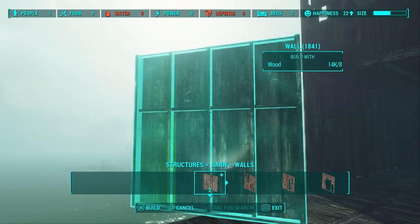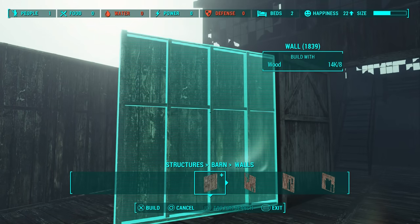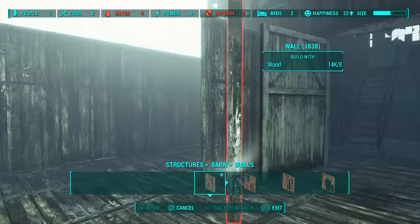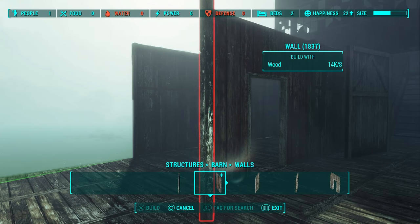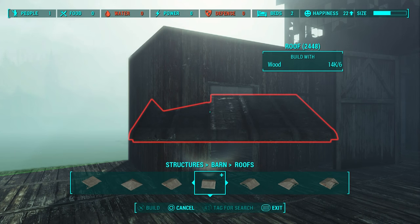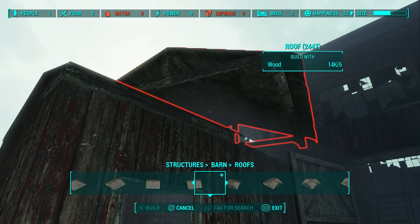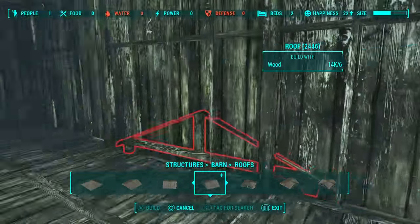Now building the little toilet blocks here — just a two-block room. We don't want any windows here so we'll use plain walls all the way around. Obviously it's pretty outdoors, so just put some roofs on there. Using the end pieces for the side and then center pieces for the middle. Then putting a door on the front here as well.